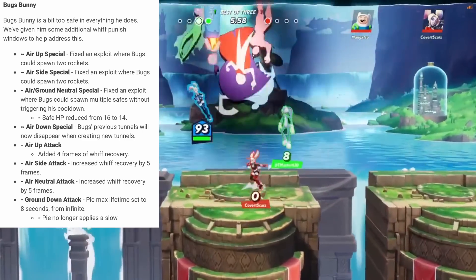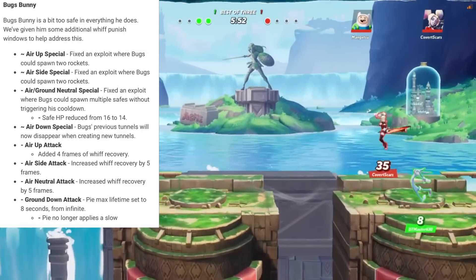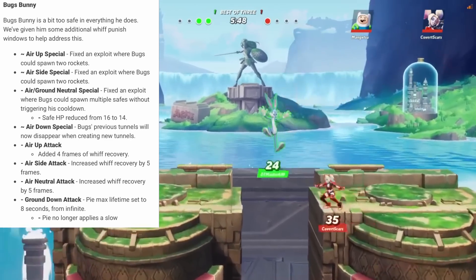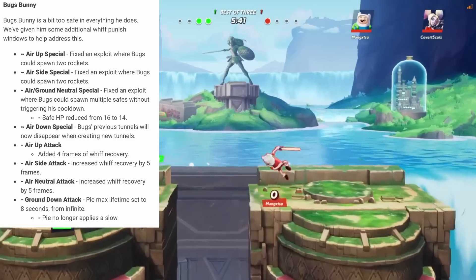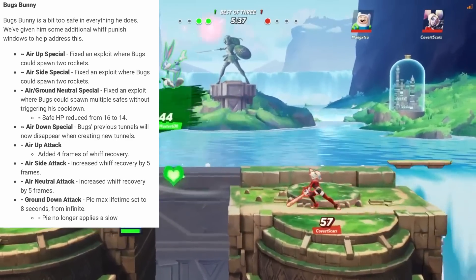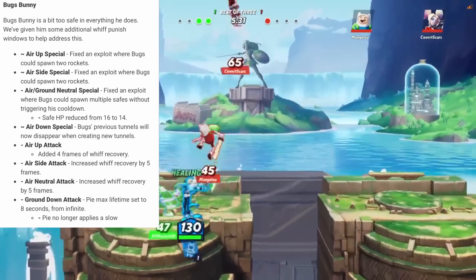For Bugs Bunny, his changes can be boiled down to whiff recovery and you can't double rock it anymore. His safe got a little bit weaker in terms of health, and a lot of these changes are going to boil down to Bugs Bunny being punishable on whiff. His pie was also nerfed — it won't last forever now. It only lasts up to 8 seconds and pie no longer applies a slow. Good.